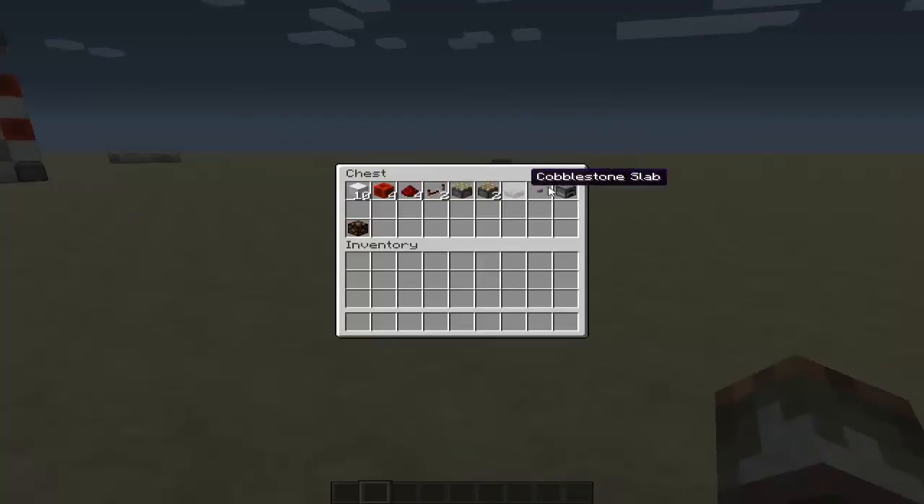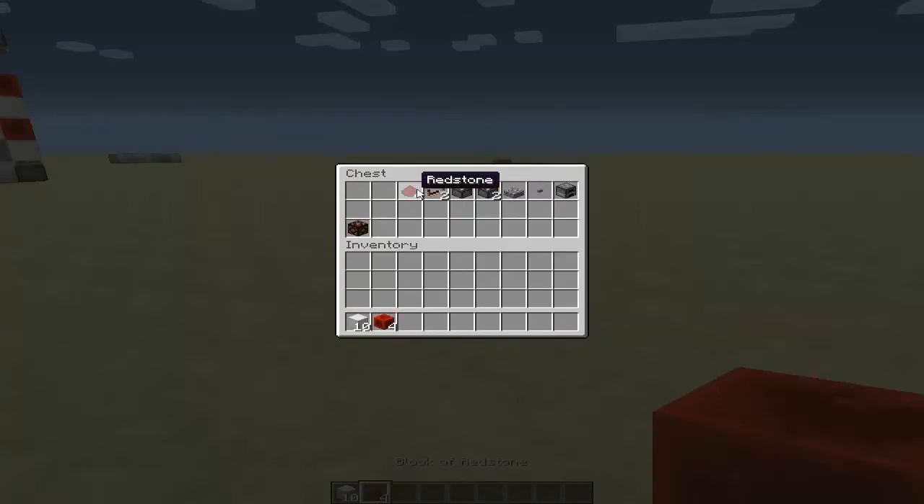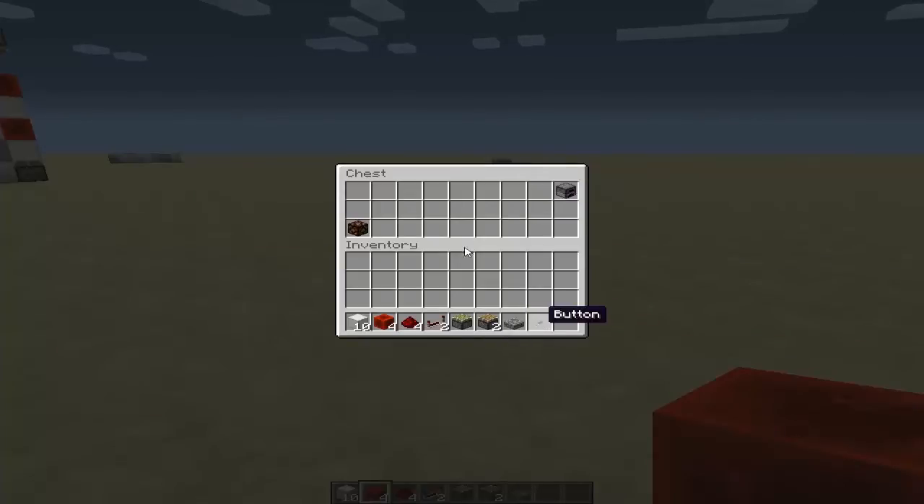All the materials you will need are in this chest right here. You're going to need 10 blocks of any item — I'm just going to use blocks of iron. You're going to need 4 blocks of redstone, 4 redstone pieces, 2 redstone repeaters, a sticky piston, 2 regular pistons, any type of slab (I recommend a cobblestone slab because they're cheapest to make), a button, and a redstone lamp. And then a furnace.